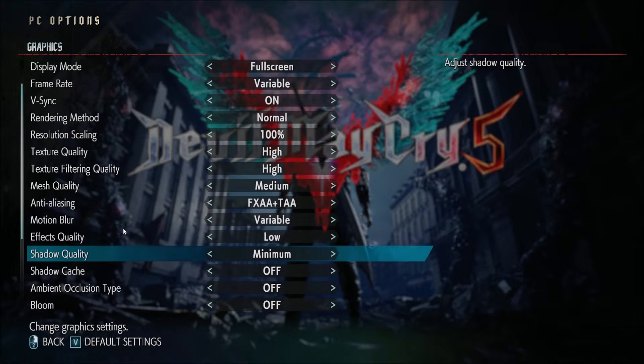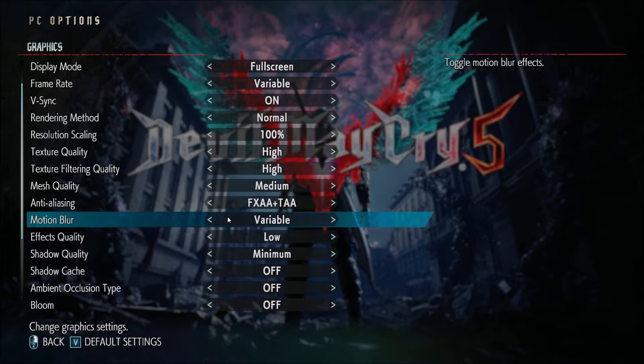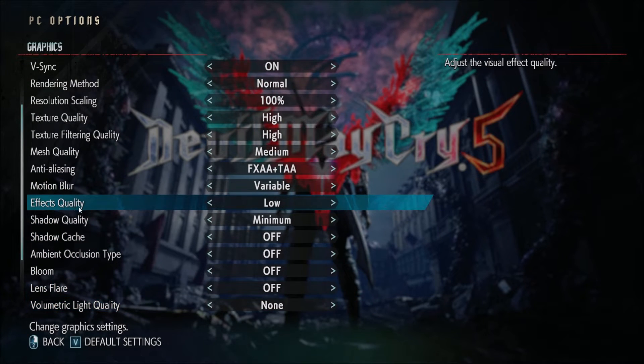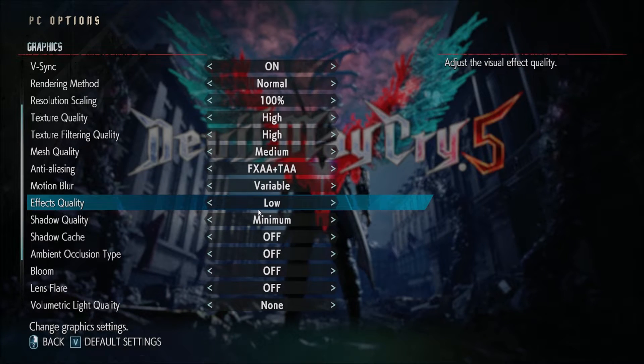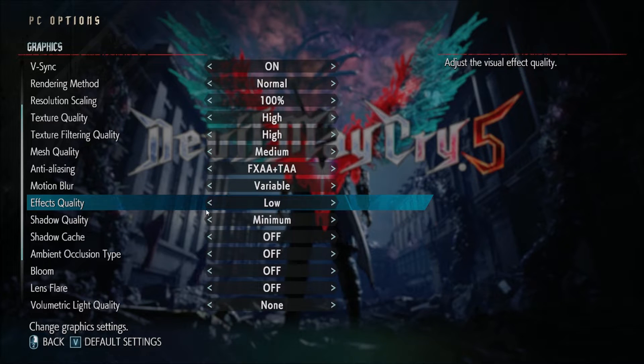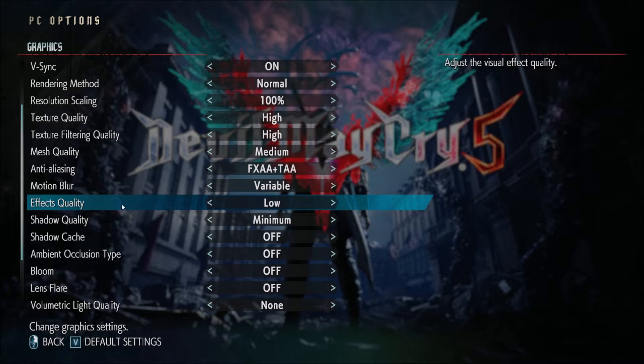Motion blur, I'm using variable. It's just an effect, it doesn't change your FPS, so if you don't like motion blur, just remove it. Effect quality is kind of important — I'm putting it at low. When you fight and you see a lot of FPS drops, it's probably because of the effect quality. This setting is more for getting stable FPS during combat. If you're just running in the city, you won't get the boost right away.